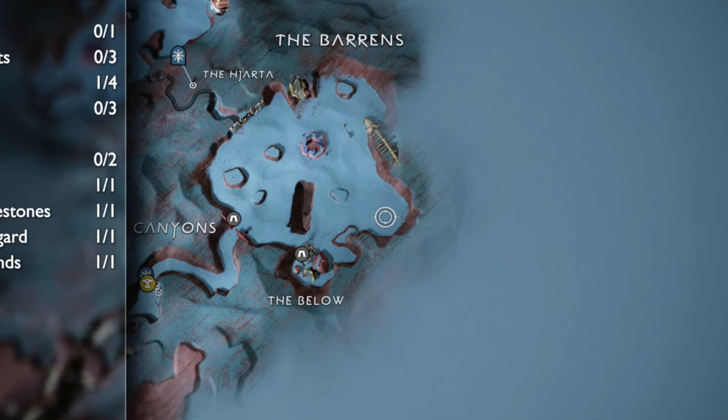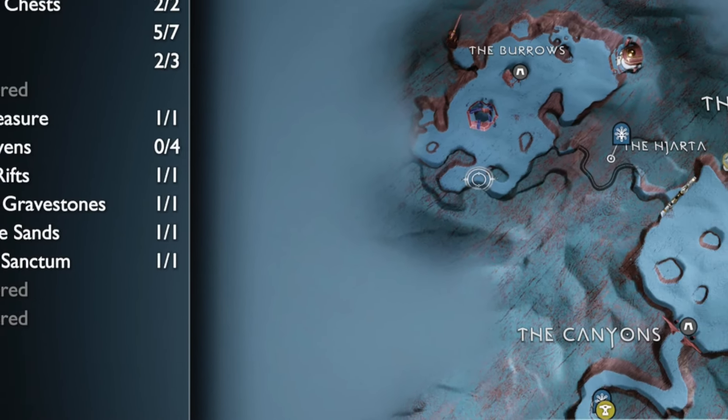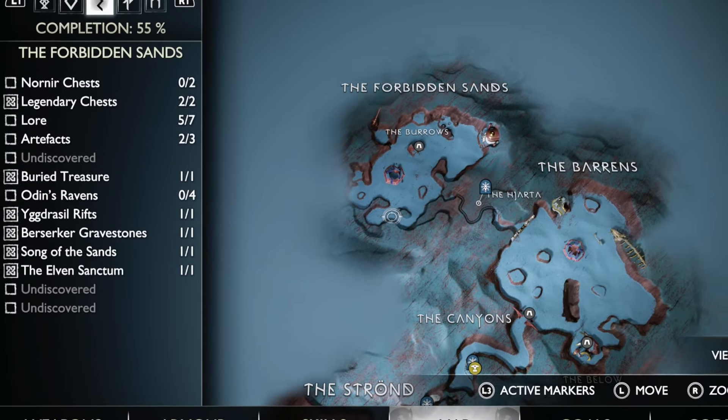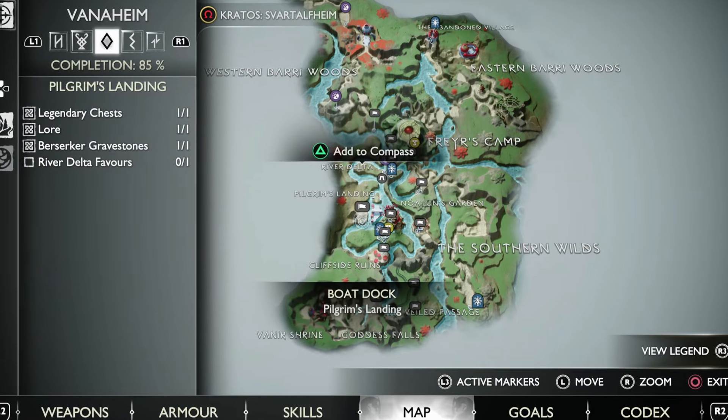Next up, we'll be heading over to Alfheim, and there's going to be two in this location. If you go into the Barrens, you'll find one in that corner right there. Now while you're here, you might as well knock out the other one, which is located right on the other side of the wall in the Forbidden Sands.